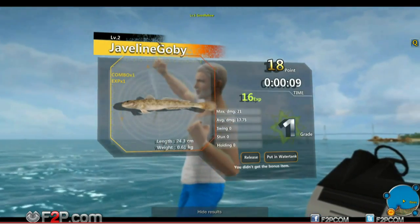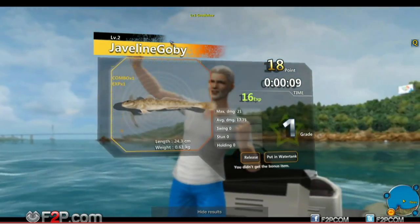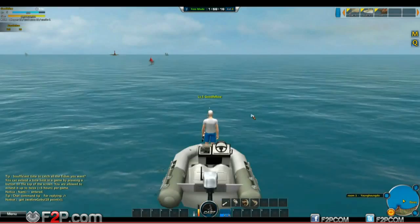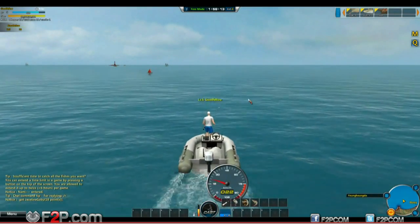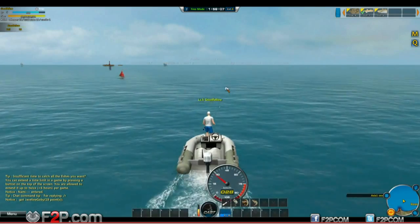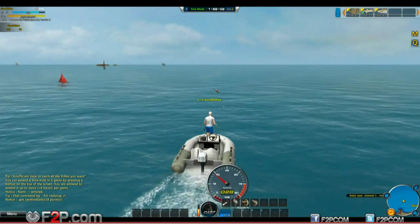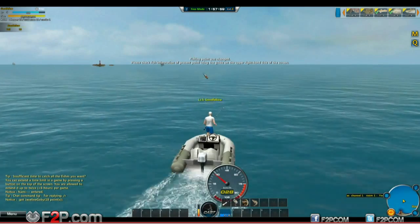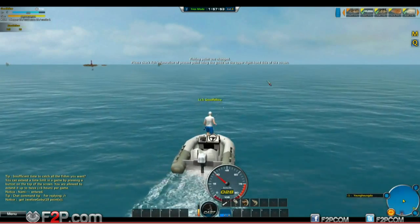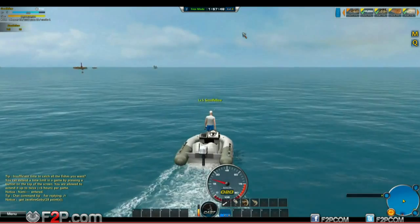So when it pops up, you use your left mouse button to reel in. You've got to balance keeping tension on the line - if you put too much tension on the line, your line snaps and your fish gets away. But you've got to keep it tense because the more tense the line is, it makes the fish fatigued - that's what you're after, you've got to tire the fish out. So with a really big fish, like conger eels, they'll have like two or three or more bars that you have to deplete.